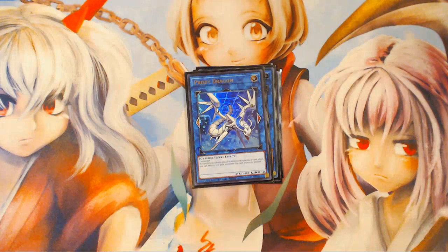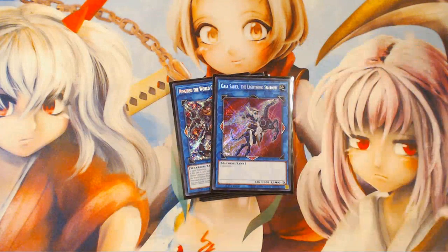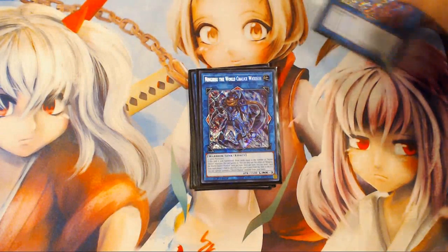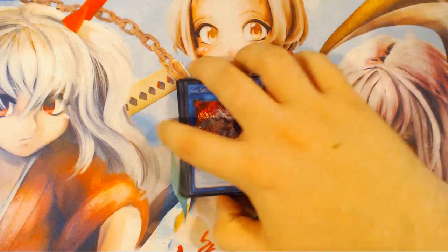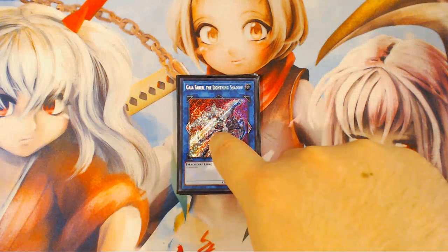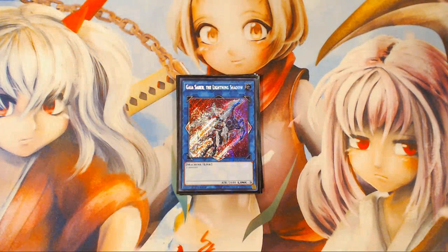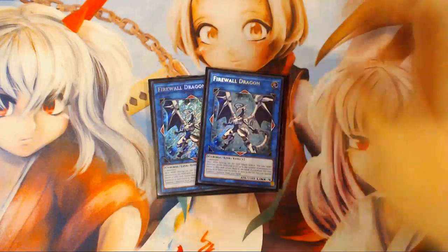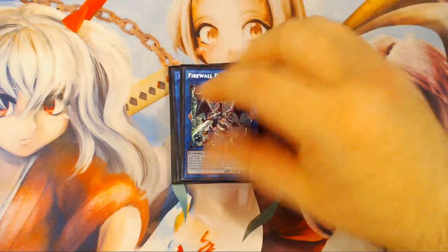One Proxy Dragon, two Ebs, and one Aurum are the Link Twos. For the Link Threes, there's just the one Ningirsu and the one Gaius Saber the Lightning Shadow. I don't play Decode Talker — I play Gaius Saber specifically so that I can make it pointing down at my Firewall, and then the one Link Spider goes in the other extra Monster Zone, because if you're not playing two Link Spiders, you have to be playing this card in order to Extra Link your opponent, otherwise it's literally impossible. Two Firewall Dragons — this card is basically irreplaceable in the deck because the entire point of your deck is to get to Ningirsu and then make Firewalls.